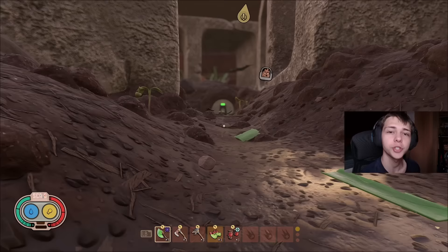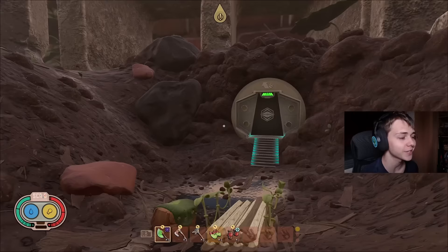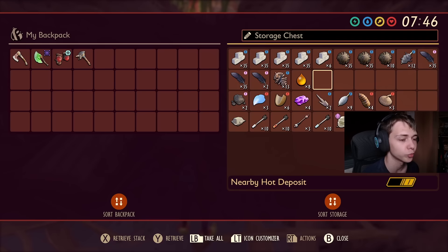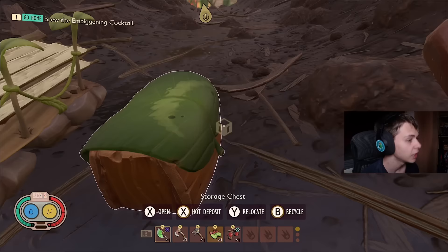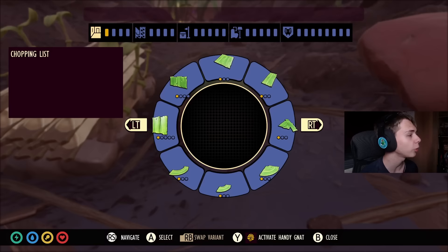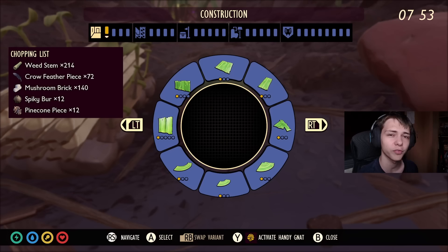In terms of builds, I'm only going to be using the resources that you find inside of the Jarvamatic storage facility right here. I took everything out of the facility and put it in the chest right here. These are all the items that you'll find inside of the facility, ranging from mushroom bricks all the way to a bunch of random smoothies. In terms of the palette here, this is the weed stems that are inside. You are actually going to need more weed stems than this. You need about 200 weed stems, but luckily these are all really close by and you can chop them down really easily.